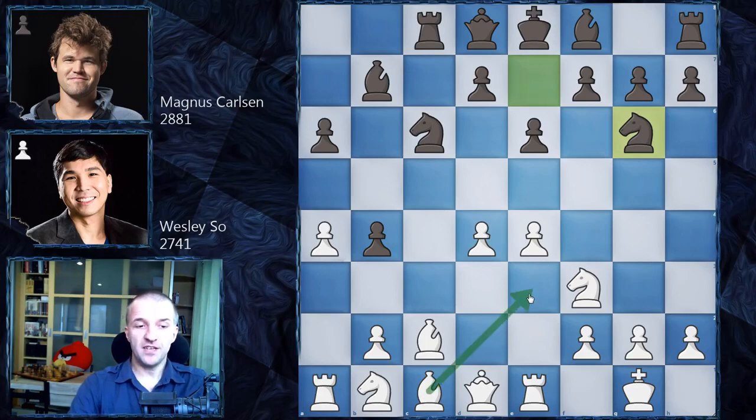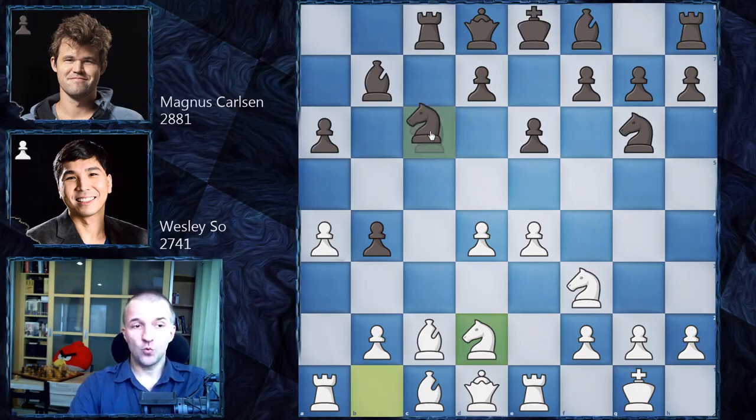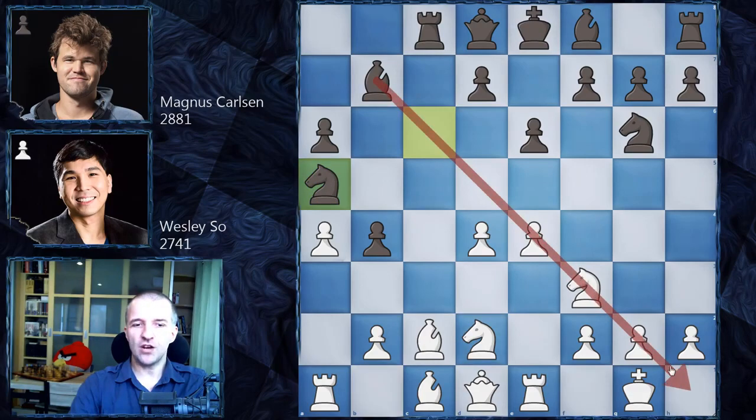There is one game in the database where bishop e3 was played — a very logical move because this knight is going to jump to d2, so at least the bishop will be out already. However, Wesley said the bishop is okay on c1 and played knight d2. Now Magnus went for knight a5, opening the diagonal for the bishop, maybe preparing some kind of attack. But at the same time this knight is a little misplaced. If the action happens on the king's side, that's going to be very dangerous. And indeed Wesley played g3.